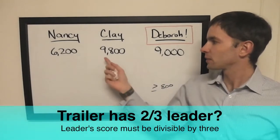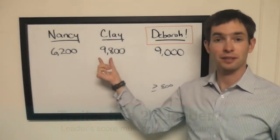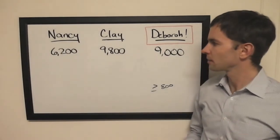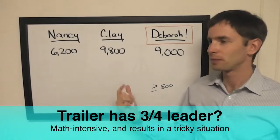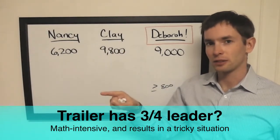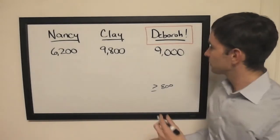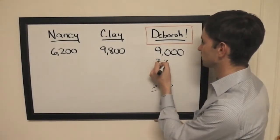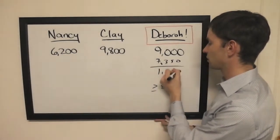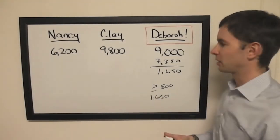How about two thirds? Clay has 9800 — that's not divisible by three. You can tell because you add the digits together and get 17, and 17 is not divisible by three. It's a good trick. How about three quarters? Half of Clay's score is 4900, and another half of that is 2450. Add those together and that's 7350. Could do that.